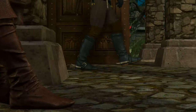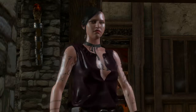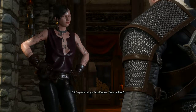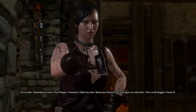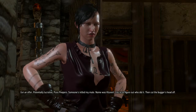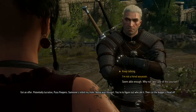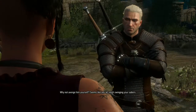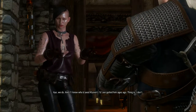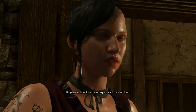That's the beast right there on the wall they were throwing knives at. Now in Oxenfurt — another cutscene. A woman calls Geralt 'Puss Peepers.' His name is Geralt, but she's going to call him Puss Peepers anyway. She has a potentially lucrative offer — someone's killed her mate, a man named Clivert. Geralt is to figure out who did it and then cut the bugger's head off. Geralt asks why she doesn't avenge him herself.